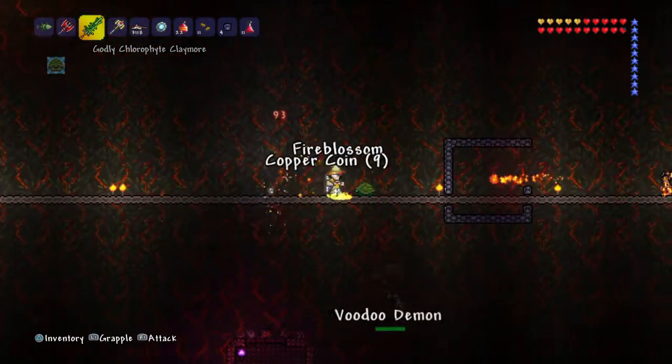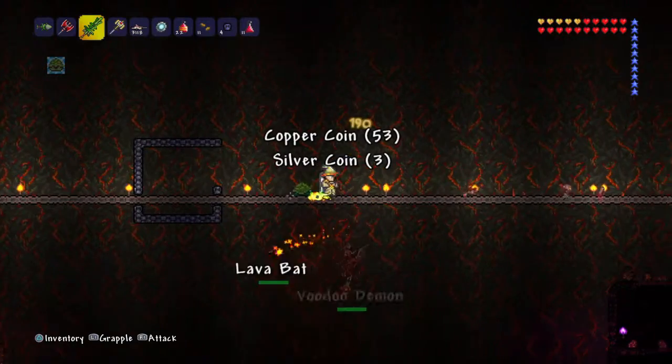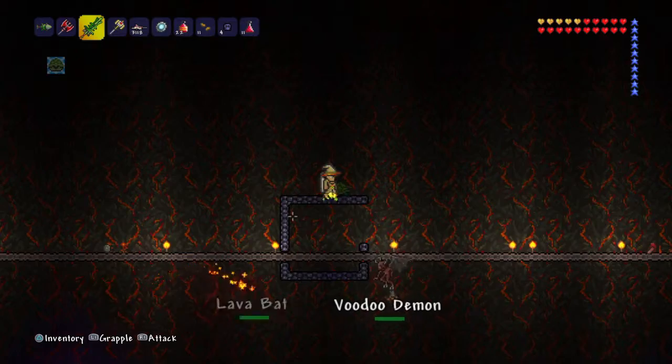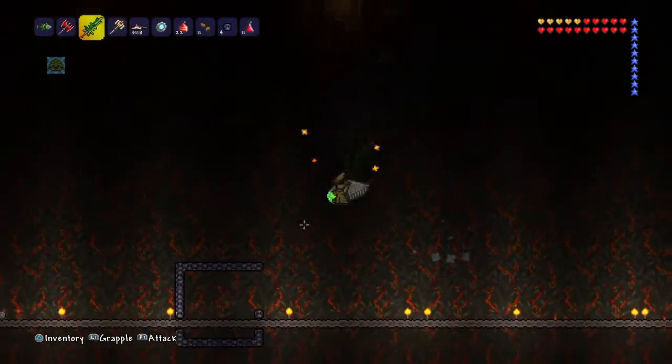You can also get what is known as the Breaker Blade. Oh look — there's the Voodoo Demon I was talking about right down there; as you can see it has that little tail. The Breaker Blade is based off of Cloud's sword from Final Fantasy 7, I believe.